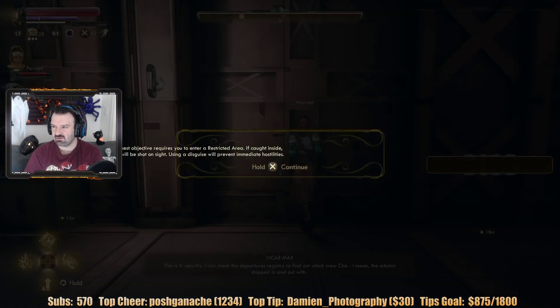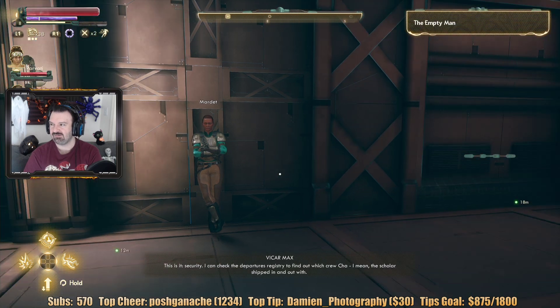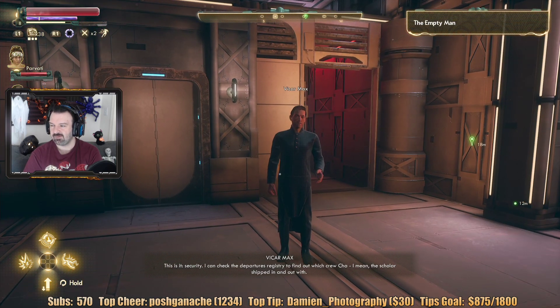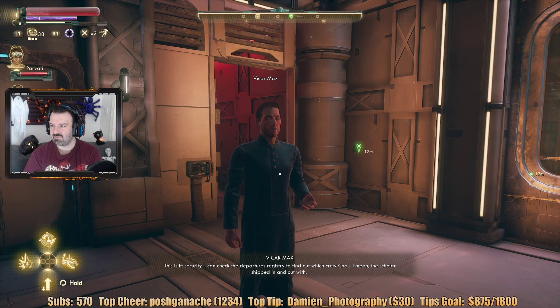Workbench discovered — right here. A quest objective requires you to enter a restricted area. If caught inside, you'll be shot on sight. Use of disguise will prevent immediate hostilities. This is it. Security. I can check the departures registry to find out which crew the scholar shipped in and out with.